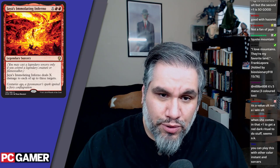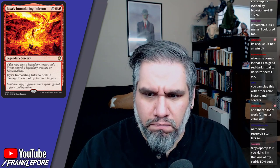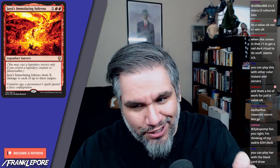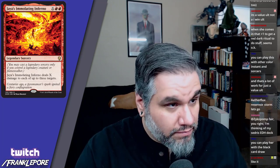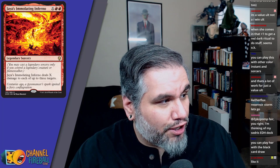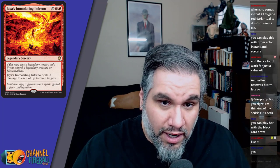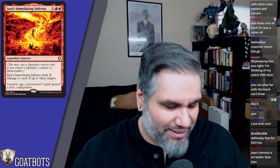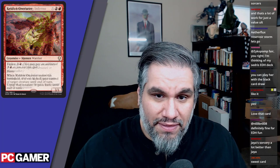Jaya's Immolating Inferno — X red red, legendary sorcery. You may cast it only if you control a legendary creature or planeswalker. It deals X damage to each of up to three targets. This card is bonkers — I'll target you, your creature, and your planeswalker. This reminds me of Clan Defiance from Gatecrash, which deals X damage to different targets. This is basically the same thing, same casting cost. Wow — kill three creatures, kill two planeswalkers and a creature, this card feels mythic.